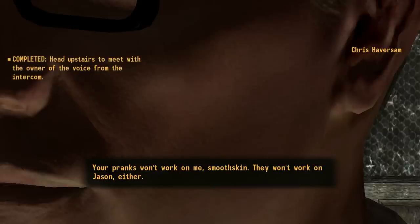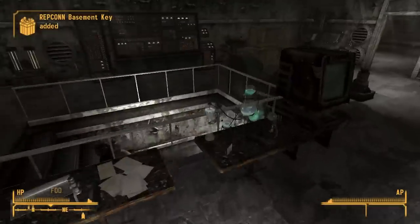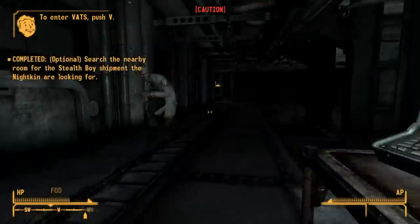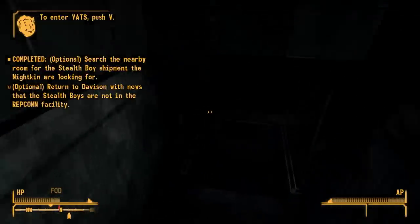I'm not gay, but I would be willing to ride his face into the sunset. Unfortunately, I have to talk with Jason instead, and he sends me to the basement. Davison sends me to the nearby room, and like the rest of this playthrough so far, I just completely ignore the ghoul in the basement — that way I could just walk up to the terminal with very little resistance.